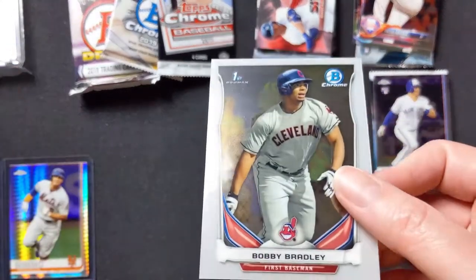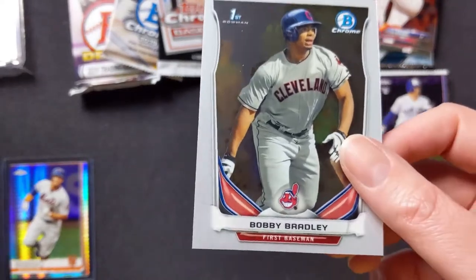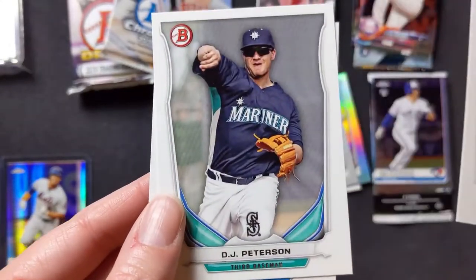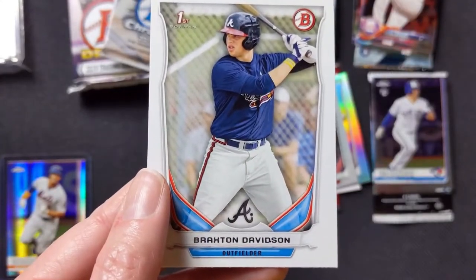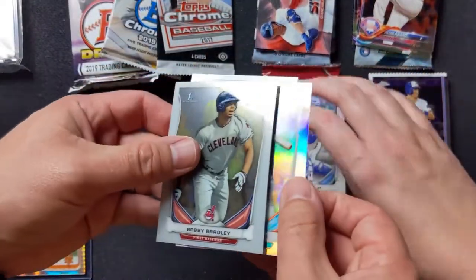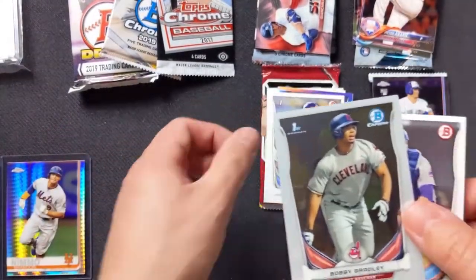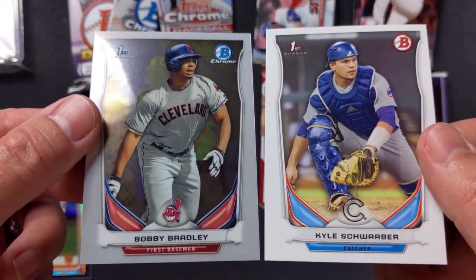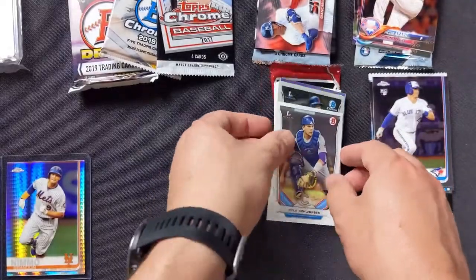We got his auto on Gypsy Queen and I think something else as well — so that's really nice. He's with the Indians still. Chase Fowlett, First Bowman. DJ Peterson with the Mariners. And Braxton Davidson, First Bowman. Anything foily is nice. The first Bowmans of both Bobby Bradley and Kyle Schwarber — that's really cool. I wasn't expecting much from 2014 at all, so that's nice.